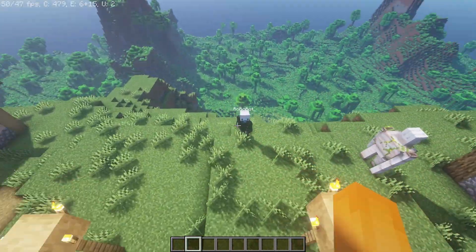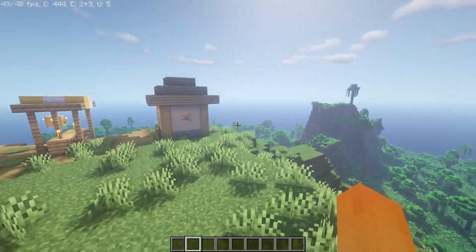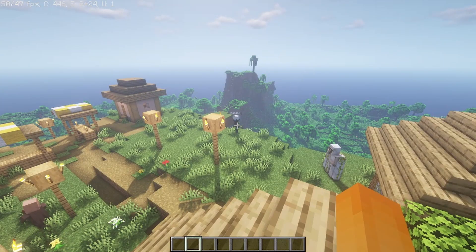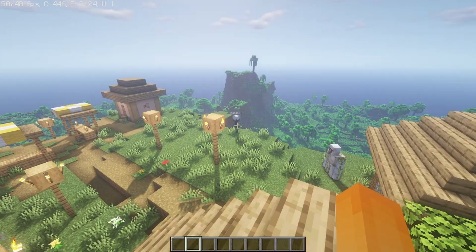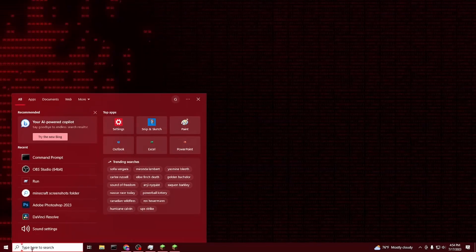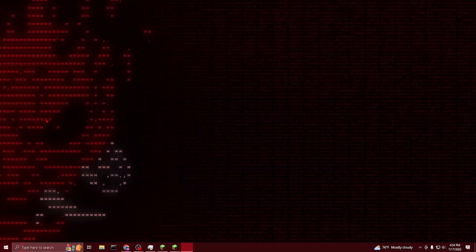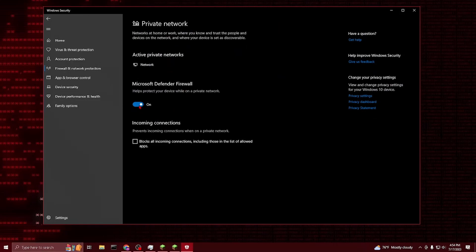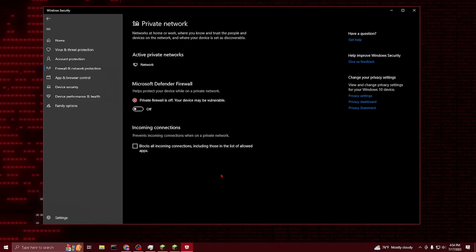Hopefully those steps weren't too difficult. If that didn't work out and you've got an error message saying the connection timed out or some connection error, it can hopefully be fixed with one simple method. Go back to your desktop, type in the search bar until you see Firewall and Network Protection pop up. Once you get there, go into Private Network and turn off the Microsoft Defender Firewall. You should do this on both your computer and your friend's computer to make sure nothing is blocking communication between the two. Then go back and try these steps over again.